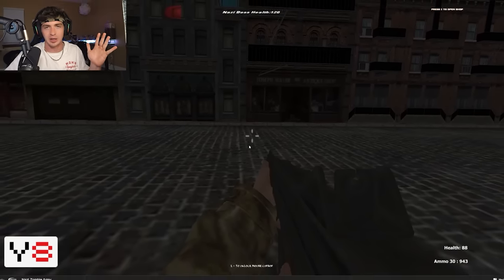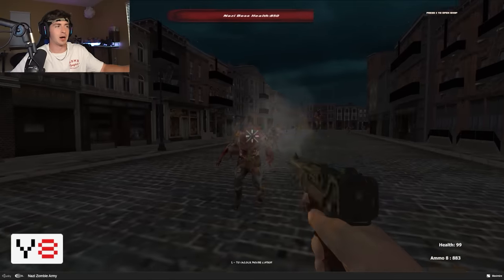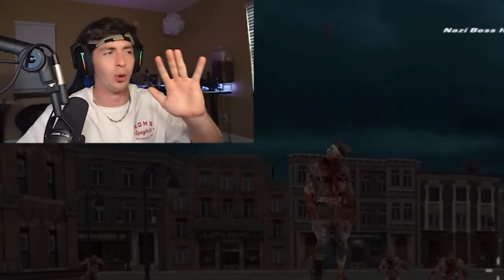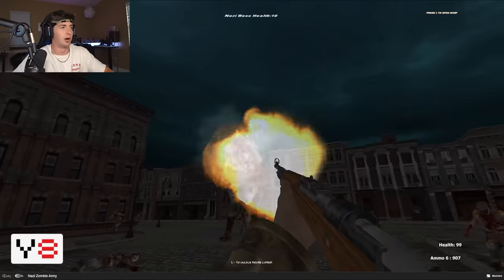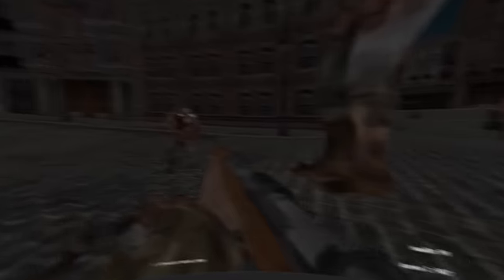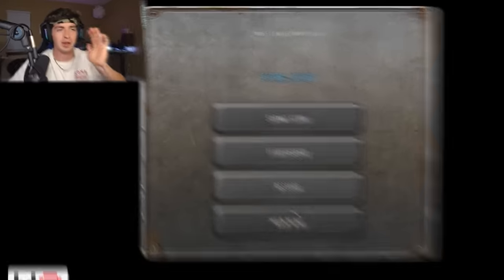I can't believe this game just crashed when the boss health was at 120. Restarting just to see the boss fight — the game itself is super easy, it's just annoying having to get 100 kills again. Only four more kills, three, two, one — and it just ends like that? That wasn't even a boss fight. I'm a little upset with that ending.